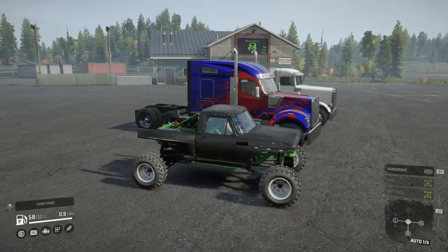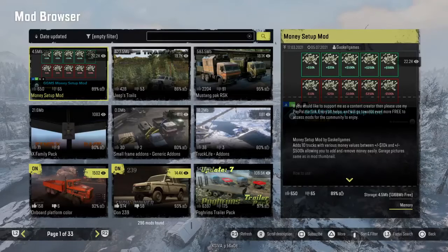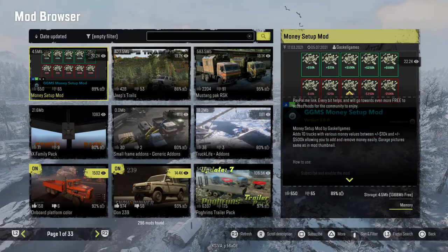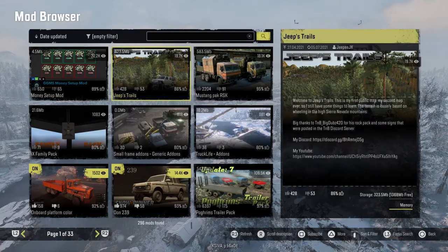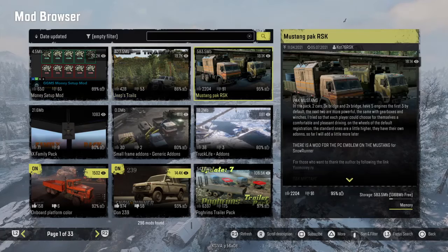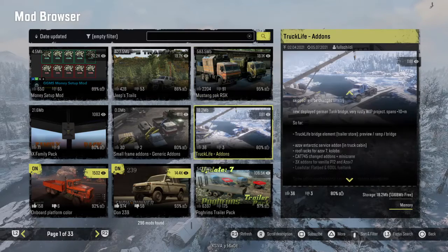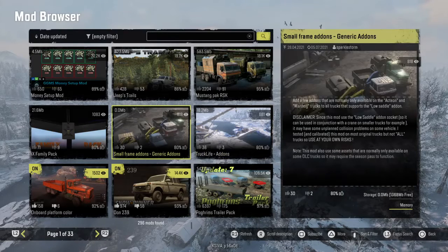Let me go back to the main menu and I'll show you. So these are the new mods released with the updates. We got a money setup mod that was released today — pretty interesting, apparently you can get money with a little trick to it. Deep Trails had an update as well. We got a Mustang pack that had an update today, and Truck Life add-ons were released today. We also got some small frames add-ons that were released today as well.